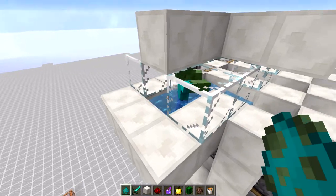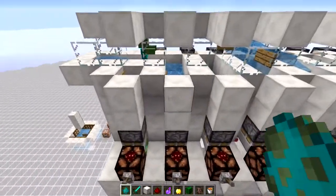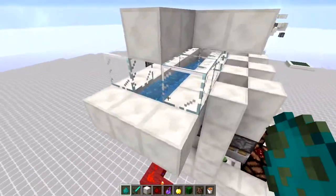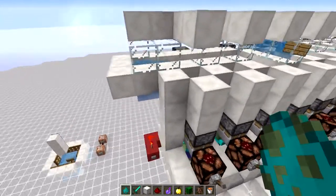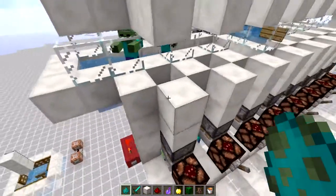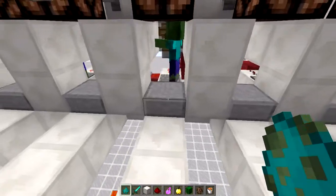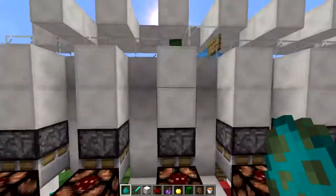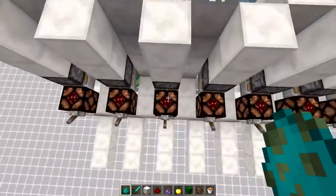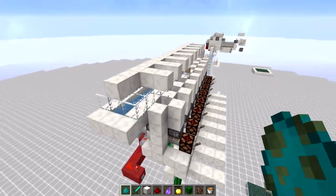Let me show you the design in action. One zombie goes in and he unlocks the path to the second booth, so the next guy goes into the booth, the next path is open, and so on. What this design features, in contrast to other designs I found on the internet, is that it's flood proof. When you have two zombies incoming close to each other, you barely ever get two zombies into one booth. The second guy gets stuck into the block, and when you reset the booth, he gets pushed in and is in a separate booth.